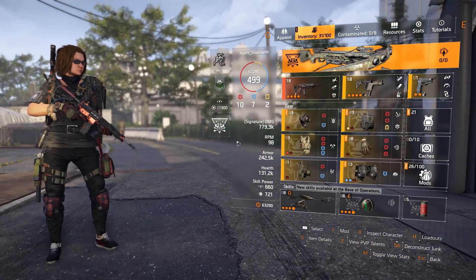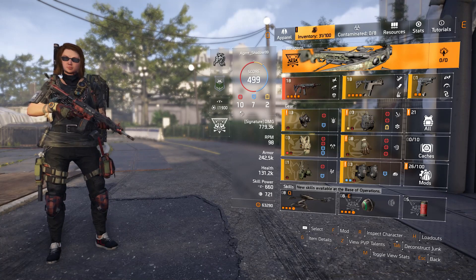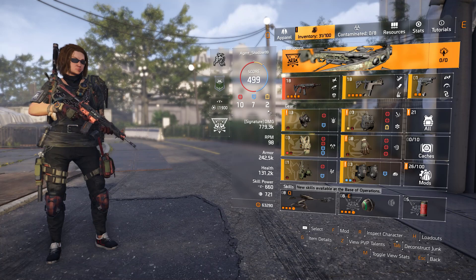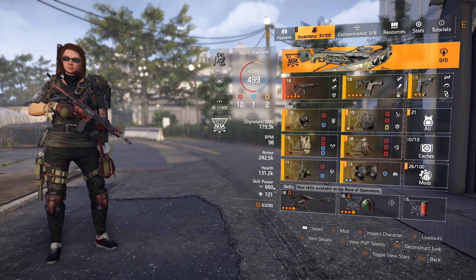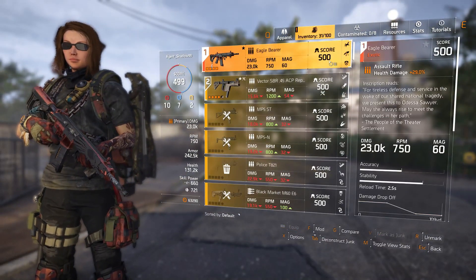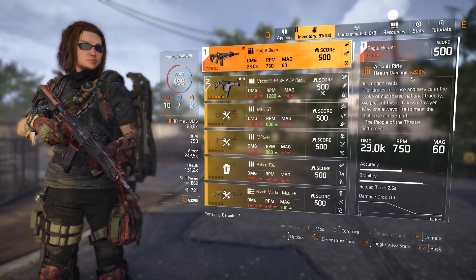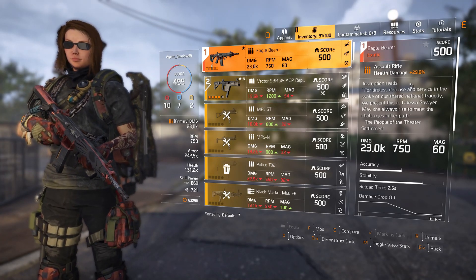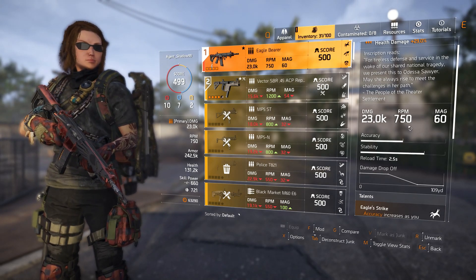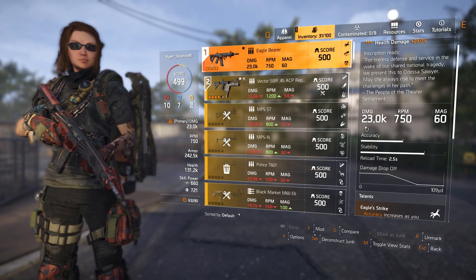Let's get this build started. We have the Eagle Bearer — I have 10 firearms, 7 defensive, and only 2 skill power, but it's enough to use these two skills. The Eagle Bearer has 29 health damage as an assault rifle, with a base damage of 23k, 750 RPMs, and 61 in the mag. I think I've heard of someone getting it up to 30k damage.